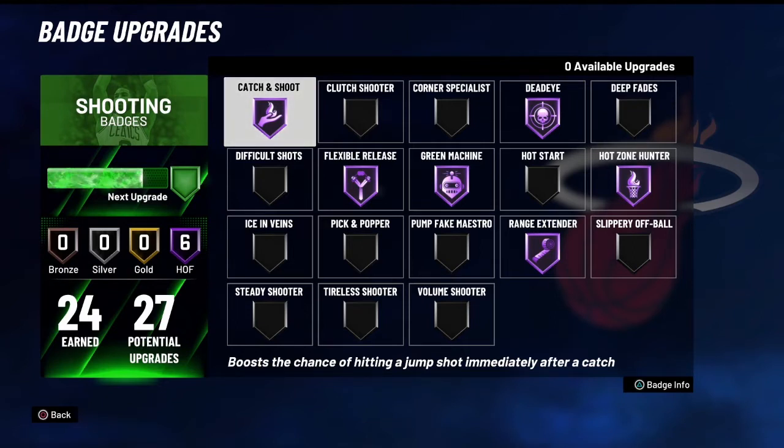I was running Green Machine on silver, but I decided to try Hall of Fame. Once you get your shot down and you start greening, it's pretty OP — you can definitely feel it kick in and the green window becomes a little bit bigger too. With this setup right here, it's gonna be really, really nasty. I do have one more gold badge that I can throw on.